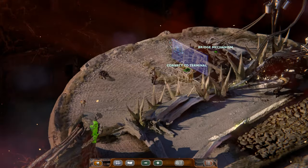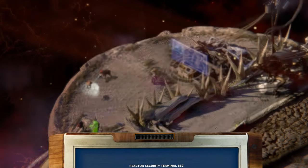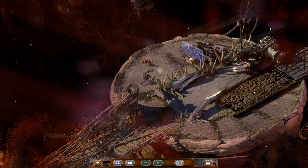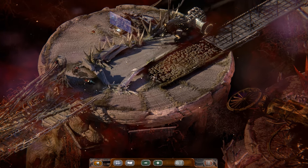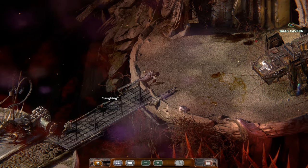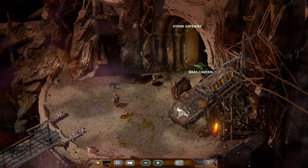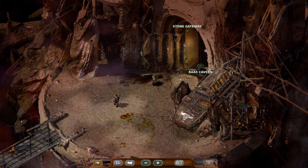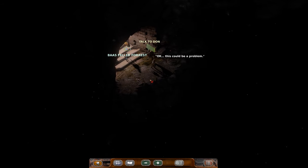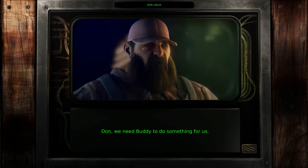We good? Back — we should be able to access the weapon, but also this is open, isn't it? Do I want to go to the weapon or to the boss cavern first? Let's go to the cavern. It's closer. Okay, this could be a problem. Don, we need Buddy to do something for us.